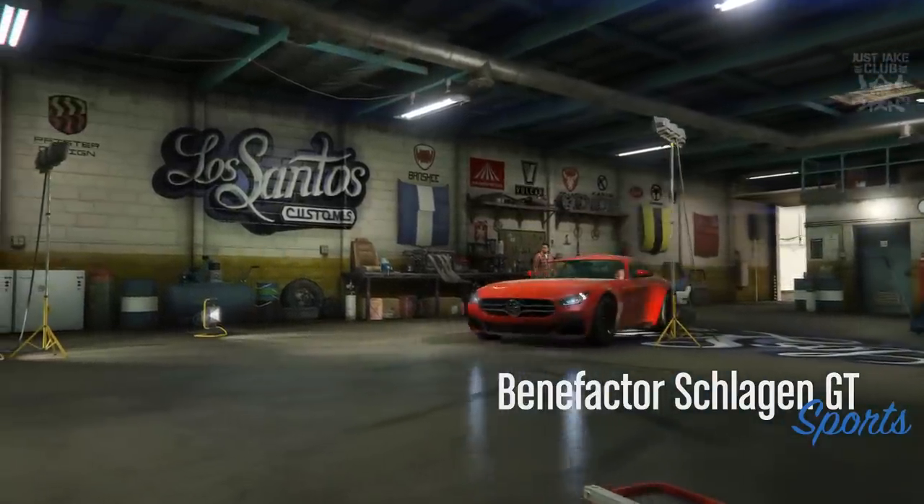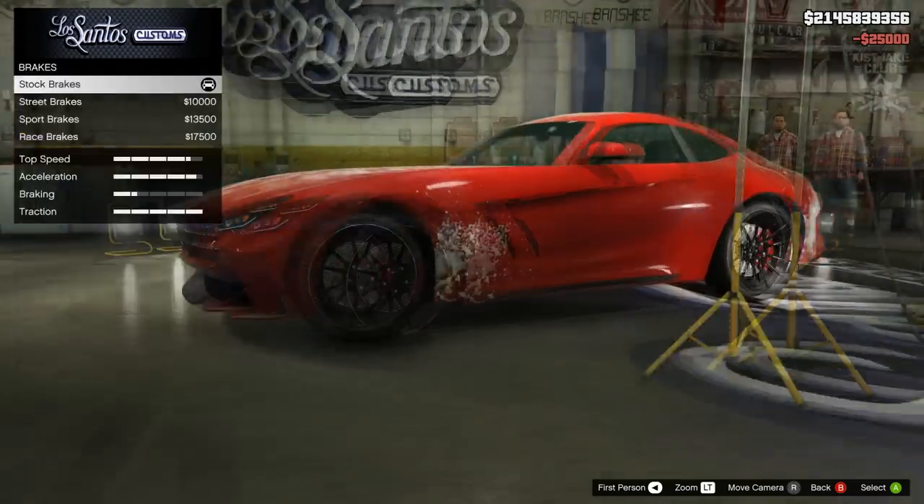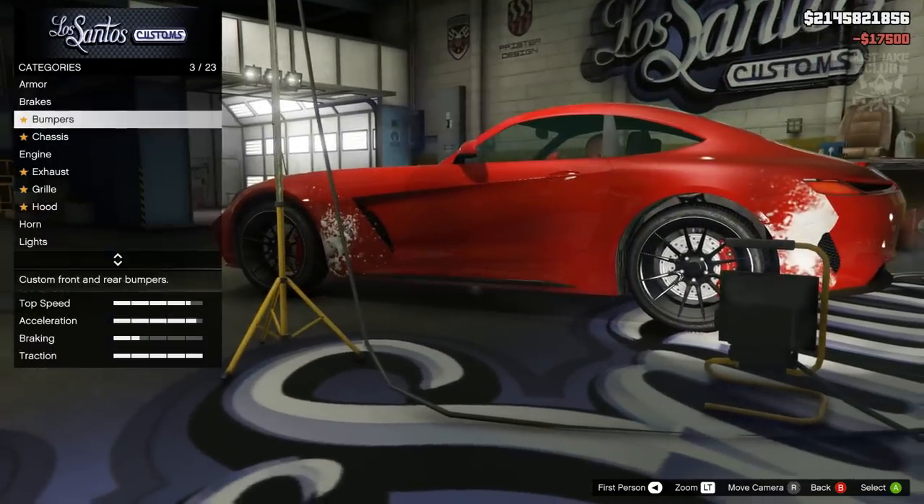The Benefactor Schlagen GT is in the sports category. As always guys we're going to start this build with 100 body armor, then we're going to go to the brakes and get the race brakes.